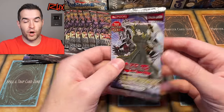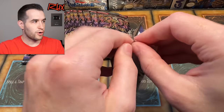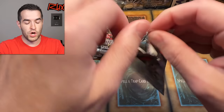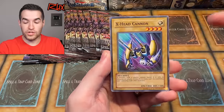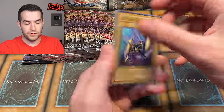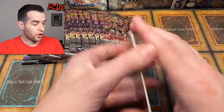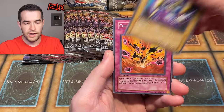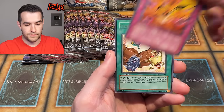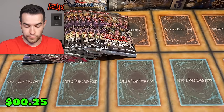We only have eight Phantom Darkness packs, so I'm going to be sparse with those and go through them very slowly because they are really epic. Let's go to the next pack. There's a checklist, so we could go through the checklist like we have with Jaden. We have Arm Dragon Level 5, Chithonian Palmer, X-Head, and Chithonian Blast. And Ojama Muscle.